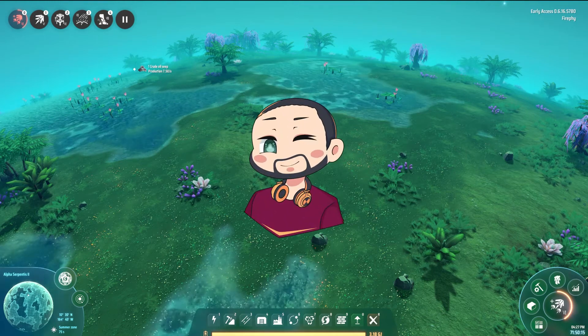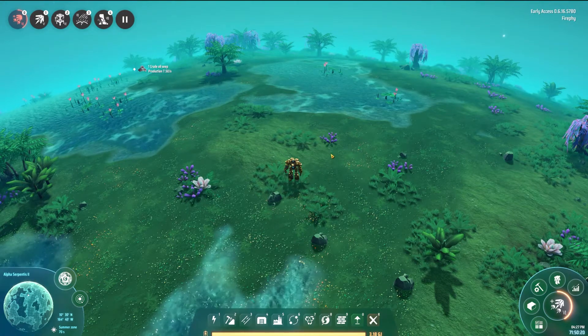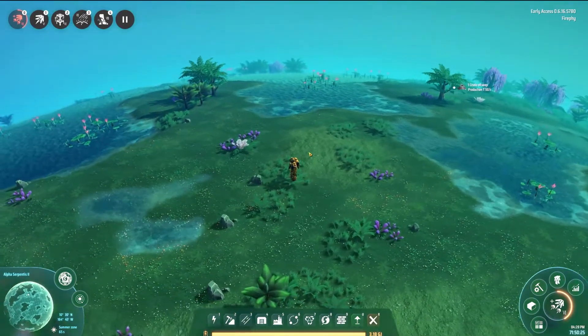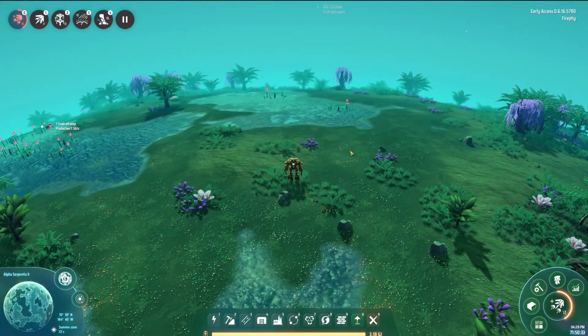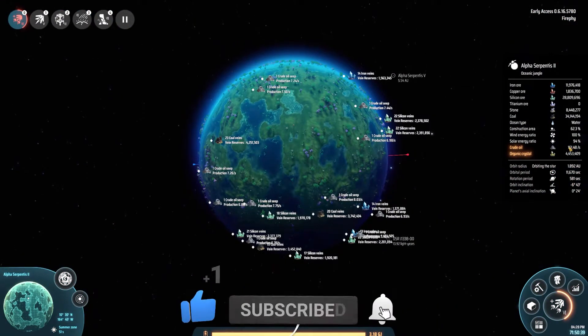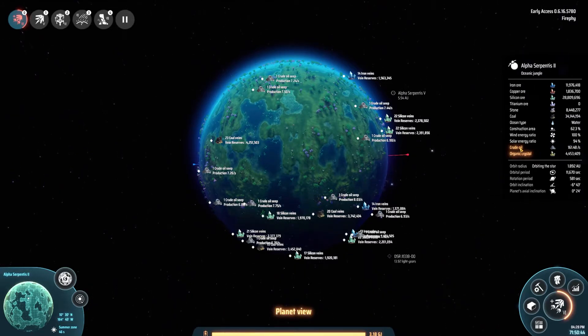Hi guys, my name is FiveFive and welcome back to another episode of Dyson Sphere Program. Today we're going to decimate this beautiful planet by turning it into a chemical factory. The reason being is it's got a load of crude oil — the starter planet had quite a bit at 22 per second, but this one is 161 per second. That's just going to blow us away.